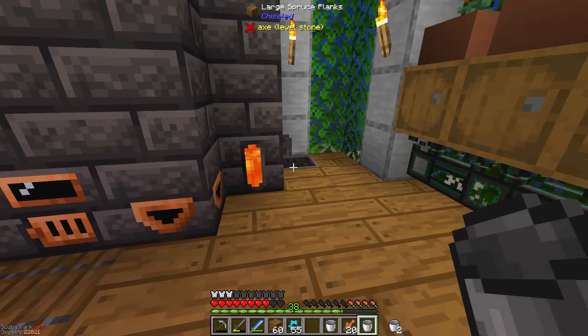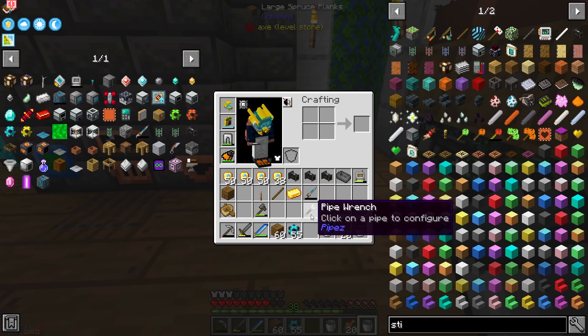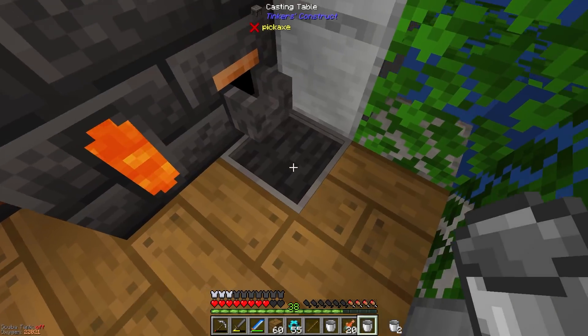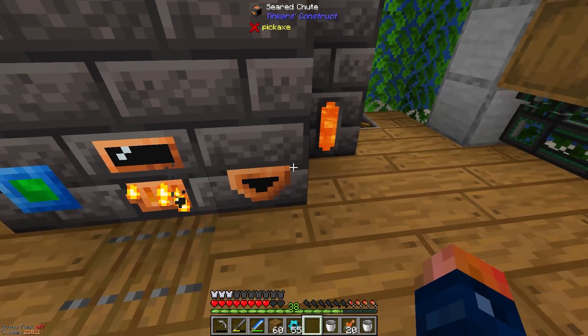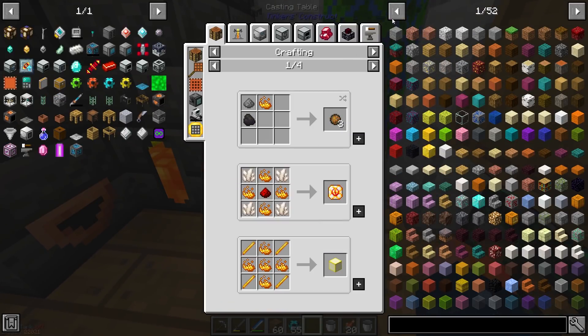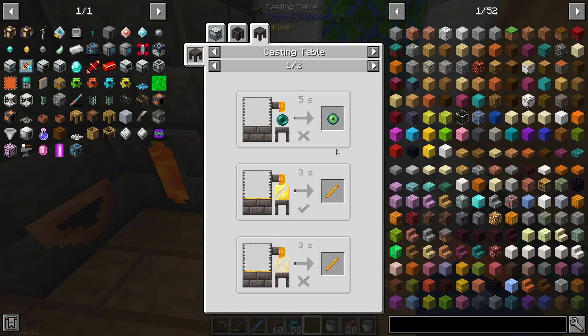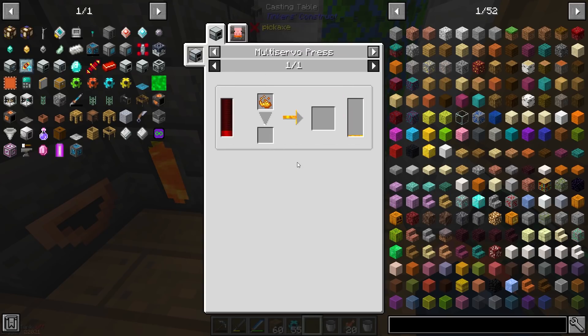Now I want to easily transfer lava from the area where we're producing it over to here. To do that I probably want to use ender tanks, but first we actually need to get blaze rods. To get blaze rods, we're going to have to take a stick and gold and cast out a rod — it's weird but that's how it works. We're also going to need blaze powder from sifting. I think it requires like four or something. It's going to take five blaze powder, because it's only 20. Does this — do we need a multi servo press in order to produce molten blaze, or can we melt this in a smeltery?